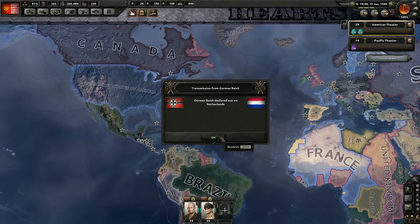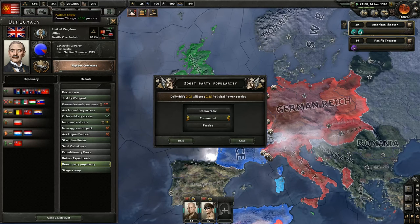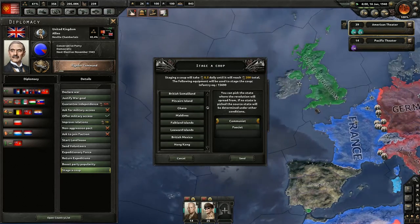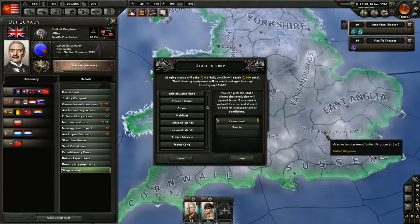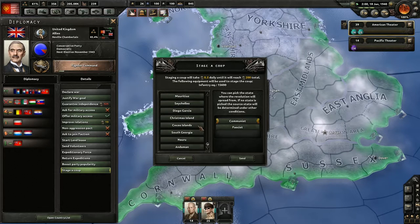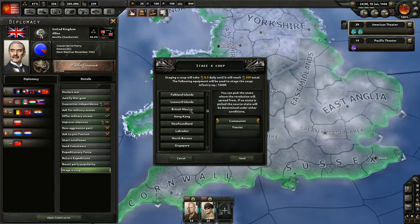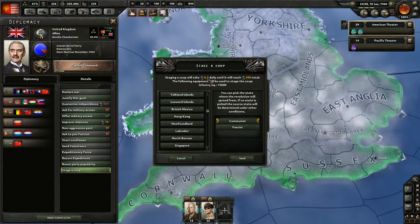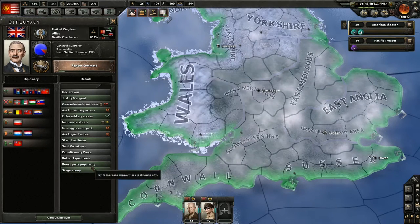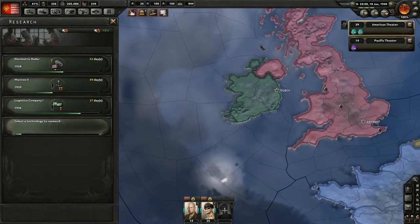Netherlands joins the Allies, German Reich declared war on the Netherlands. We were going to try and boost party popularity - can we afford it? We can. We need to stage a coup in East Anglia, the Greater London area. That's a lot of places. Actually, let's pause this. British Mexico - no, I don't want to do that. Never mind. So we researched that - we need to boost party popularity, Communist. We're going to send that. We don't want to justify a war goal just yet against them.